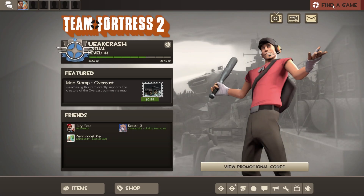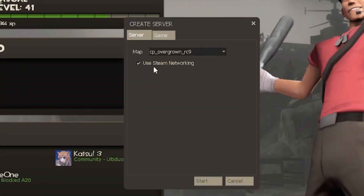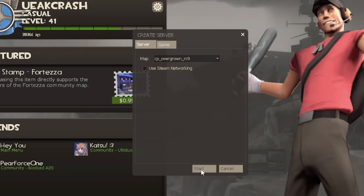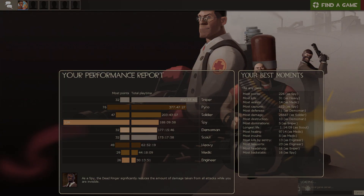You can use the create server button and uncheck 'Use Steam Networking' every time you want to load up a map, but that's kind of cumbersome, and if you're coming straight from a map compile you're going to bypass that anyway. So let's streamline the process.